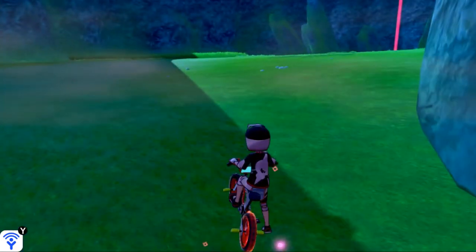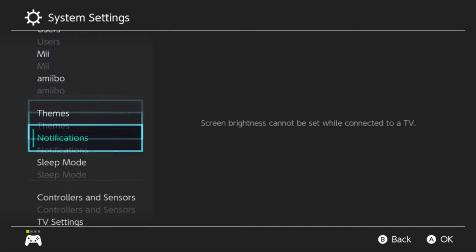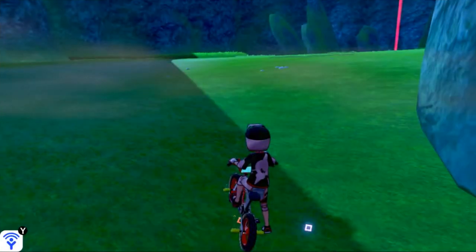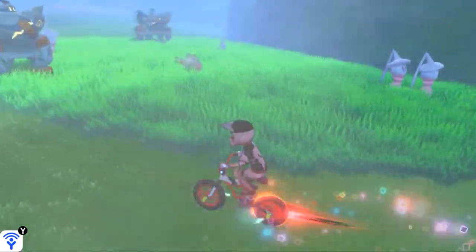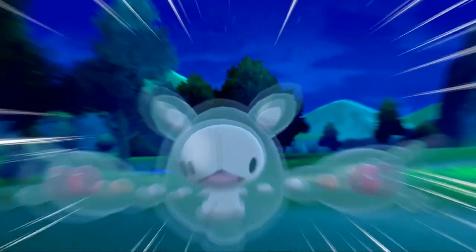Now here's the part where we're going to change the weather. We need it to be fog here, so let's go to our Switch system settings. We're going to change the date over here to August 18, 2020. Once you're done, hit OK, go back to Sword and Shield, and you should be able to find Reuniclus at a 13% chance in the overworld, which is pretty good using overworld mechanics. You should be able to find it with no problems.